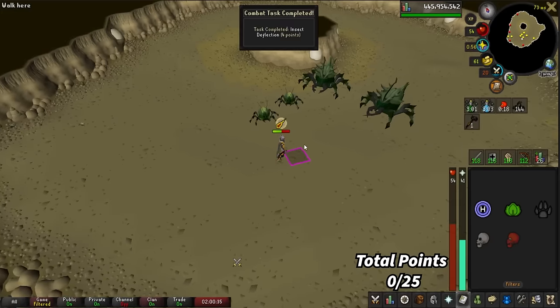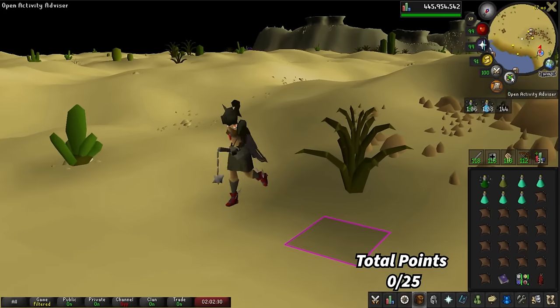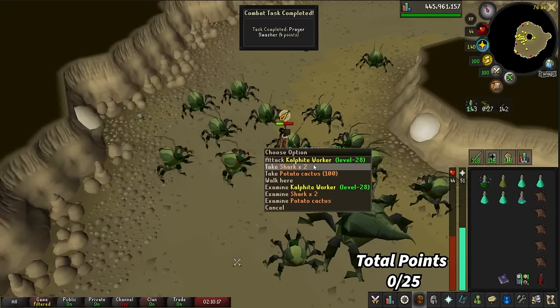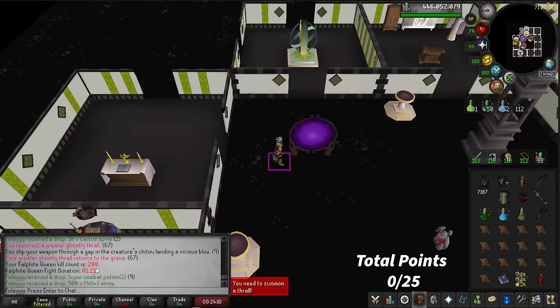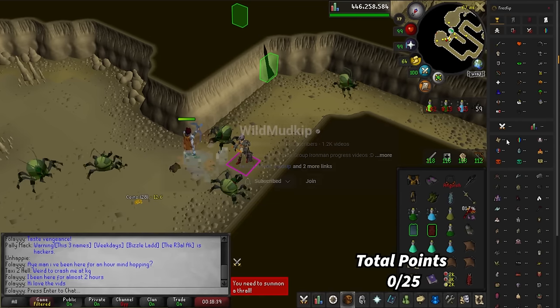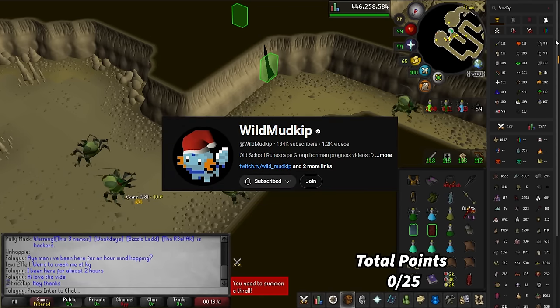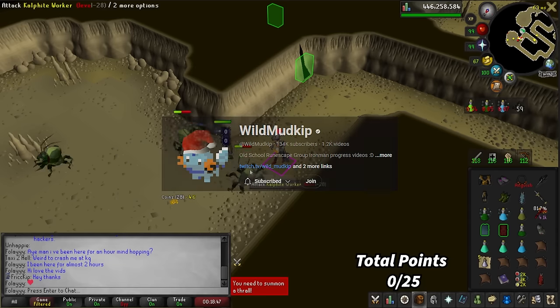We got the kill using the Vengeance spell, and we got the kill using only the Verac's Flail. Verac's just looks so cool. There is a 200 Kalphite Queen kill count. I just caught a wild Mudkip doing a KQ task — I absolutely love his videos. If you haven't seen him, please check him out; I'll link him in the description.